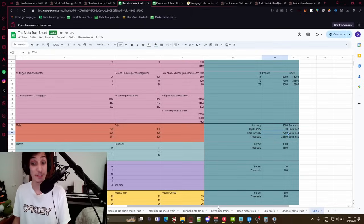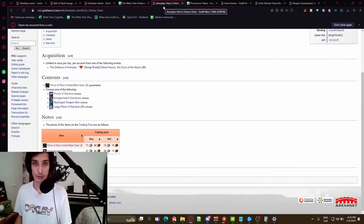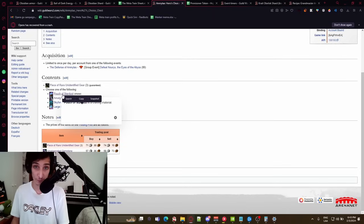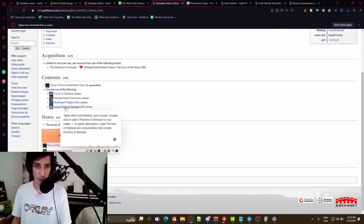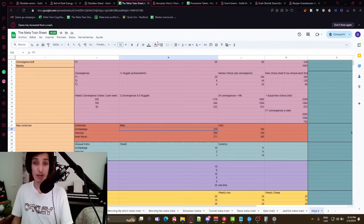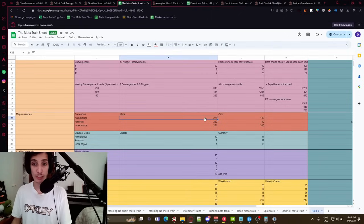You can get a good amount every day. Each map has a meta associated with it, and each meta gives you one big currency from the hero choice chest — always pick the big currency, as the small currency option only gives 100 while the big one gives 250 of the small currency equivalent. Each meta gives you 250 plus whatever little events give: Archipelago gives 275, Amnytas gives 280, and Inner Nayos gives 21 per meta run.